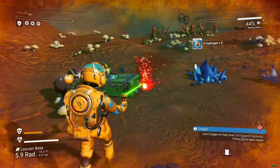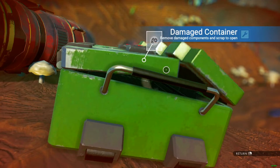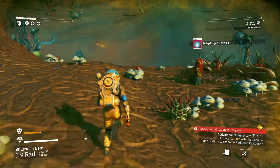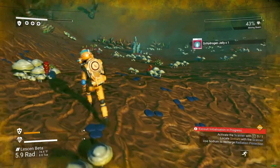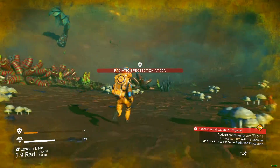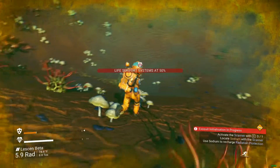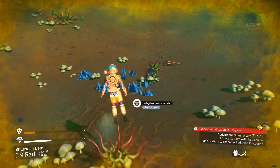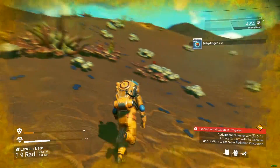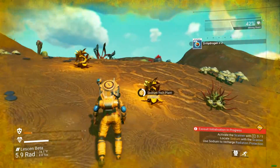The blue patch on the ground is dihydrogen, like I mentioned earlier — that's part of the recipe for creating oxygen. It's also what you use to create rocket fuel. So grab it while you can, but not at the expense of your hazard protection. It takes 40 dihydrogen to create dihydrogen jelly. If you combine dihydrogen jelly with 20 carbon, you create life support gel. This is a starting recipe which you can use to power your life support. Essentially to get oxygen: shoot blue patches on the ground and shoot plants, then craft life support gel.